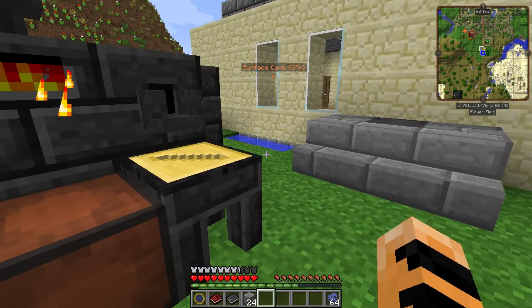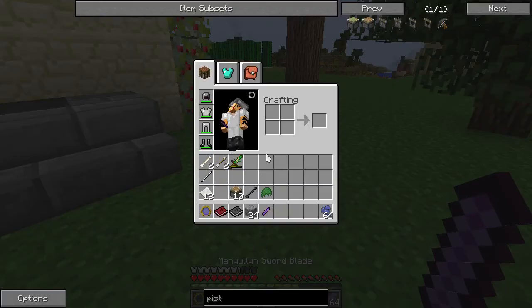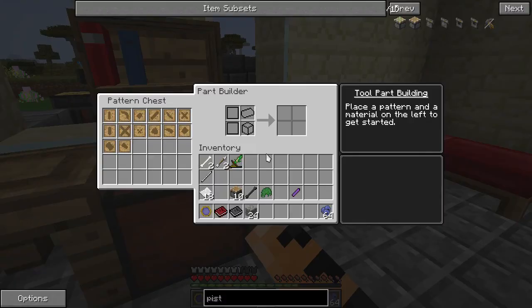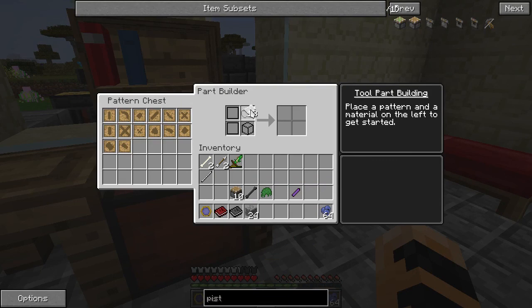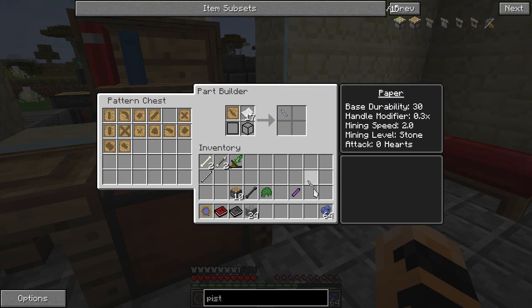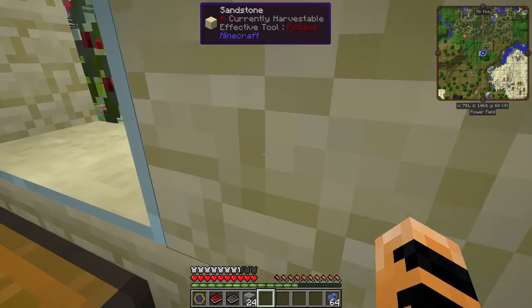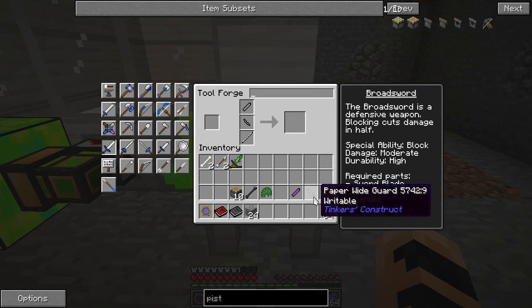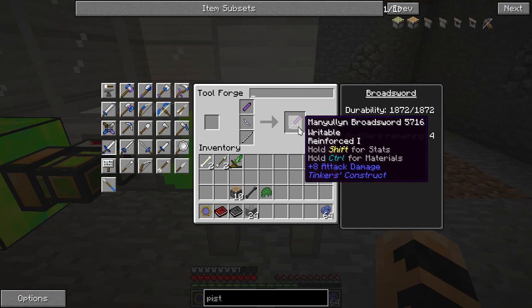That gets you four ingots of molten Manulin. I've got a sword blade cast — I want to make a sword, which should take up one ingot of my Manulin. I'm going to use a paper wide guard, just like I did for the binding for the tool, and I'm going to use the iron tool rod I had laying around. Back in the basement at my tool forge: it's a broadsword — iron tool rod, paper wide guard, Manulin sword blade. There we go.